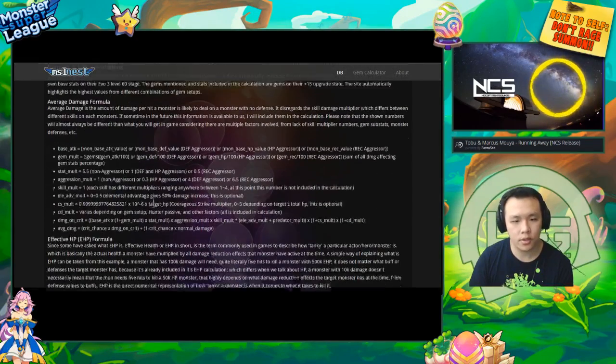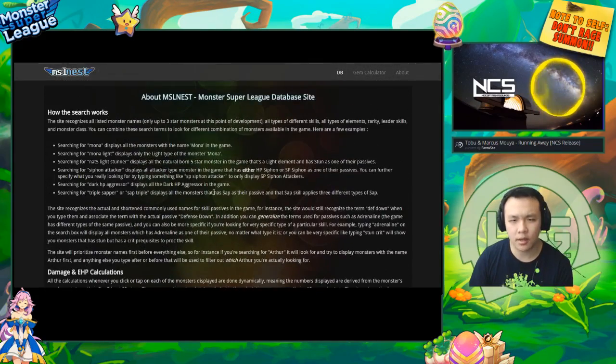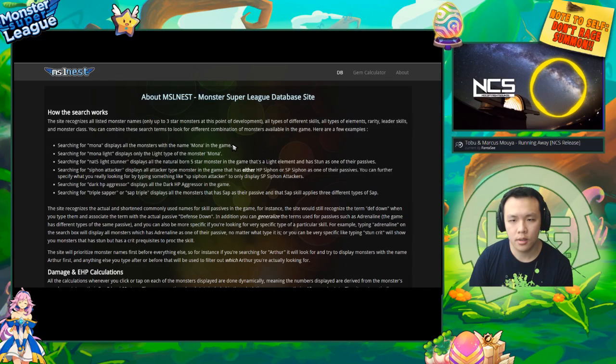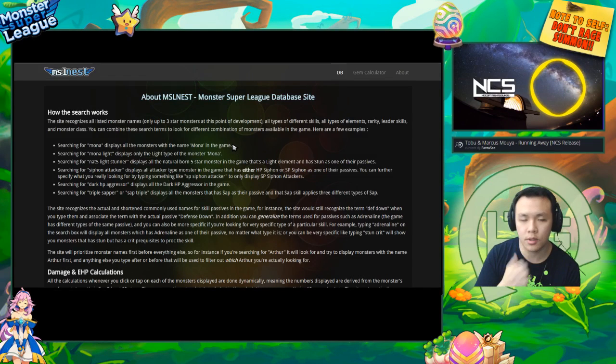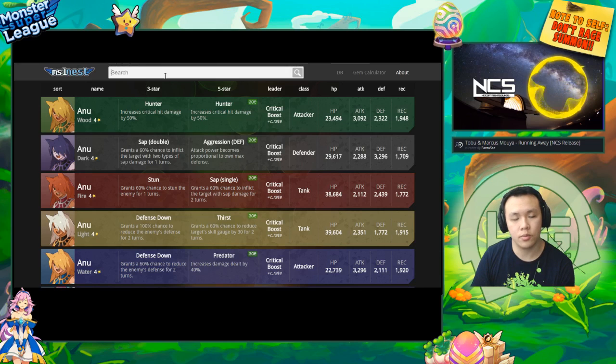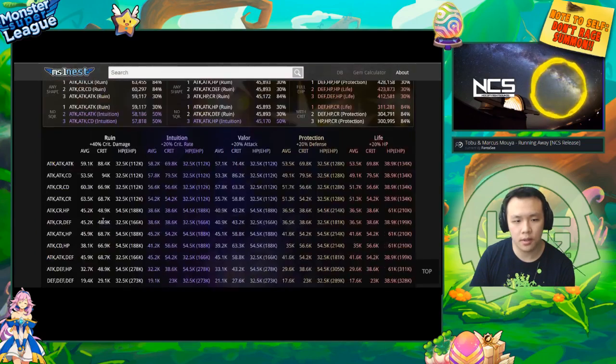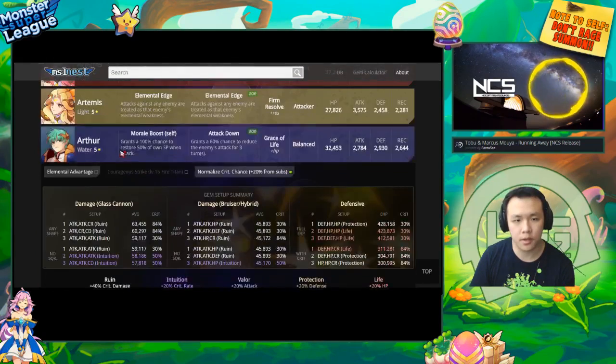I think it's a pretty powerful website. It uses a formula that was created by SmithJez, who I think did a lot of testing and came up with a formula for how damage is calculated within the game with different types of monsters — like aggressors, attackers, or normal type monsters. First things first, it has a list of all the monsters in the game.